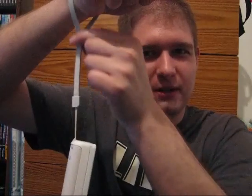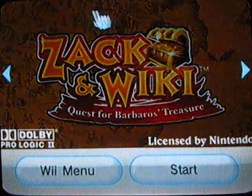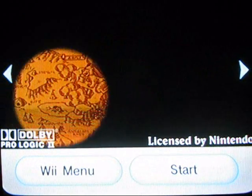One more thing I forgot — never ever forget the wrist strap. Buckle up everyone, you don't want to break your TVs in this walkthrough. Now that we got that out of the way, it's time to get this walkthrough started. This is Zack and Wiki: Quest for Barbaros's Treasure. This is going to be quite an adventure.